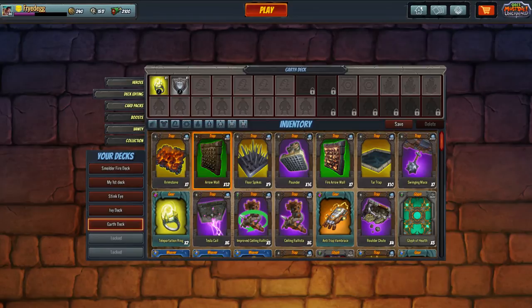It took me a couple days to fully understand the card numericals. You'll see little numbers in the bottom-right corners of the cards. For example, brimstone shows 7, arrow shows 12, and so on — that number represents how many of that card you have in your inventory.